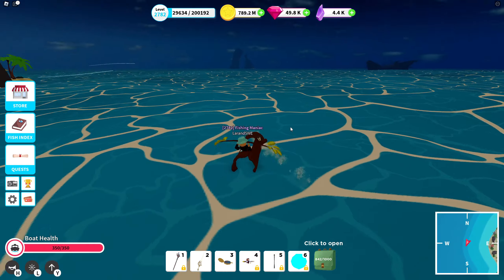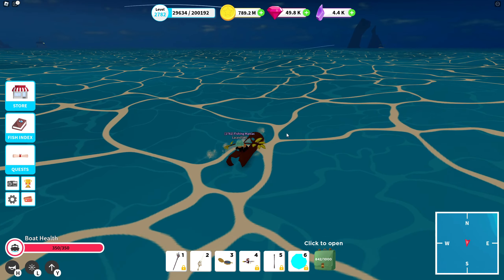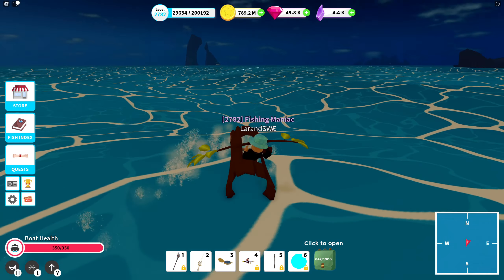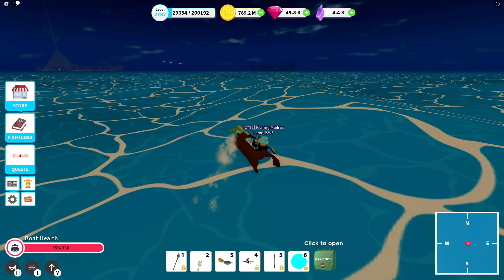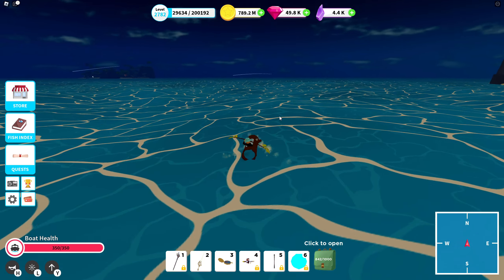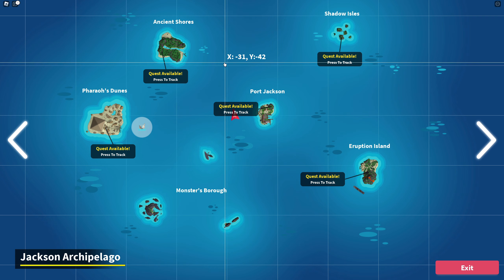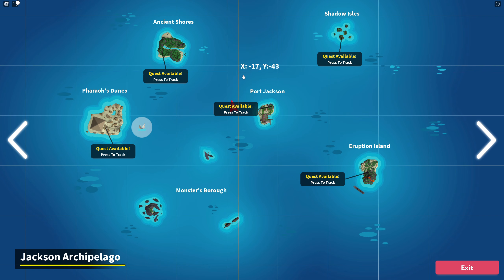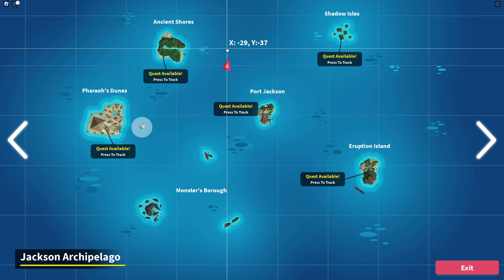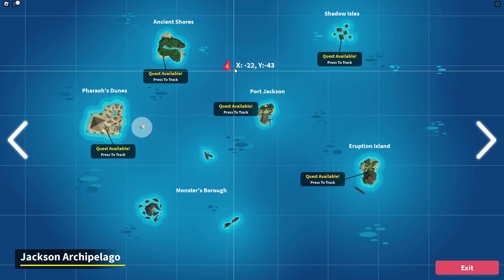Even though this boat isn't that fast, it still feels kind of fast because it's pretty small, which increases the feel of speed, and you sit pretty close to the water — it's like a go-kart feeling, which is kind of cool. But it doesn't steer that sharply. We're going to test how long it takes to make a full 360 turn. We'll position ourselves and start the clock when the arrow points straight north, stopping once it completes a full 360 degrees on the map.